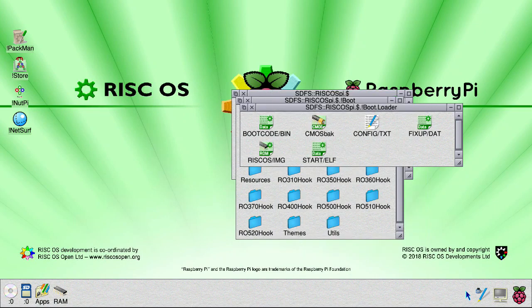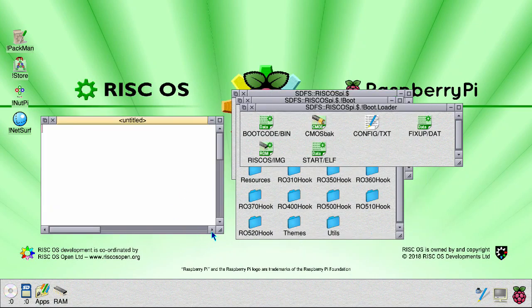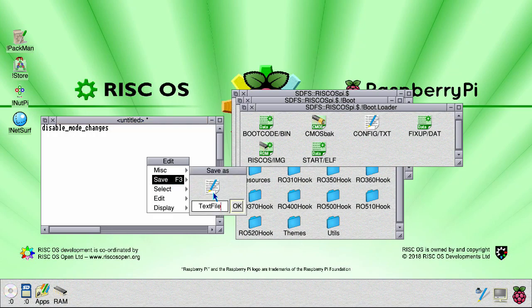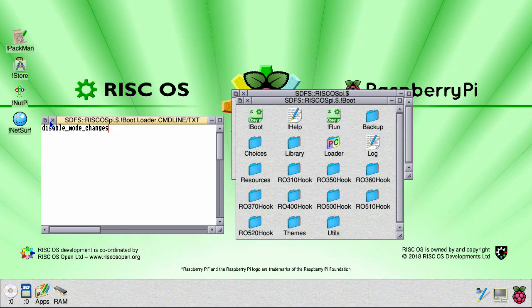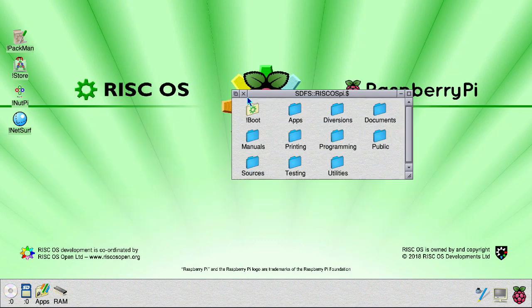Create a new file. In this we want to put 'disable mode changes' and save it as cmdline.txt. Drag that into your bootloader directory. You now need to reboot your machine.